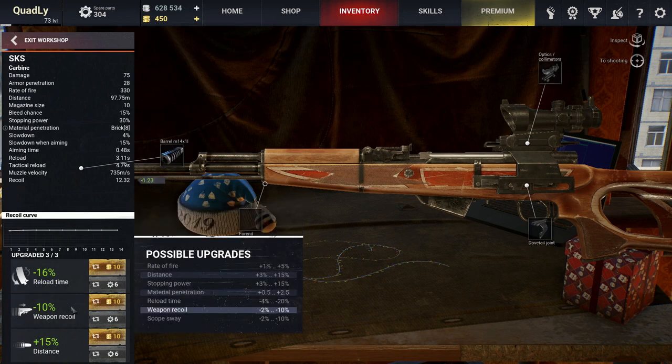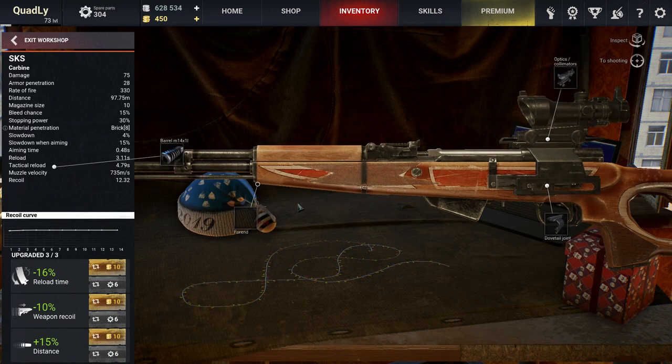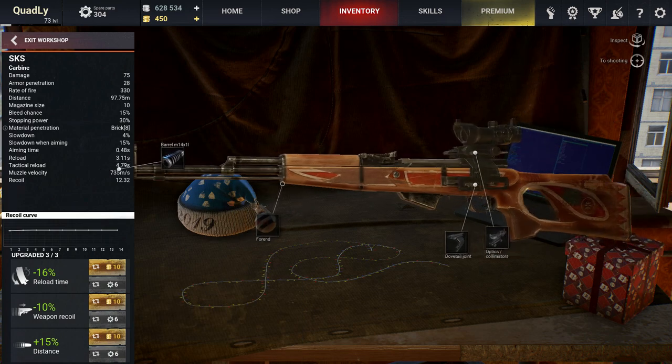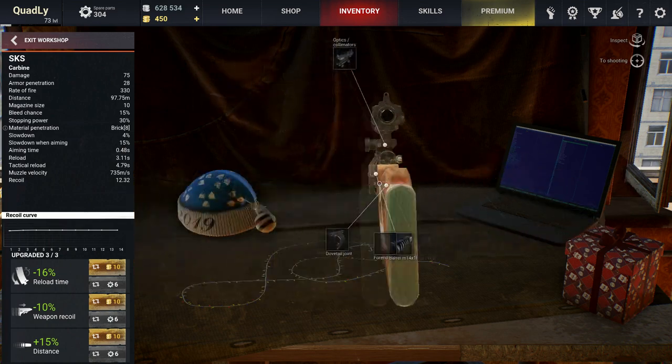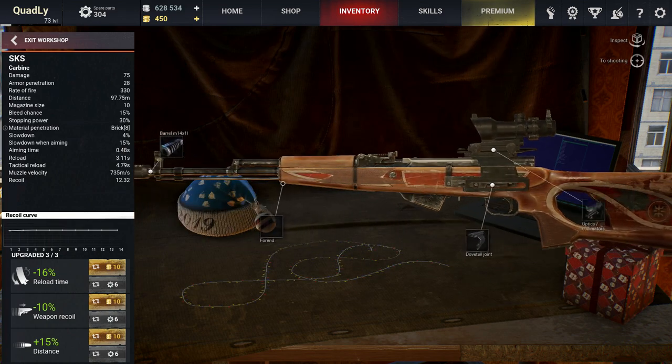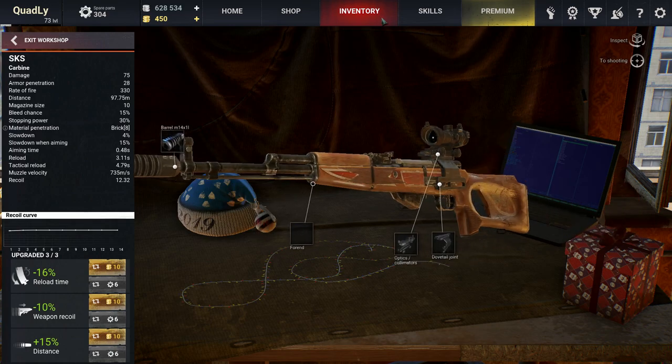Oh yeah, and the attachments — well, it really depends on your playstyle. I recommend you experiment, but I myself would take a 3-6 scope and a muzzle with as much negative unmasking as possible. For the three upgrades I recommend more distance or damage, faster reloading, and less recoil or better penetration.